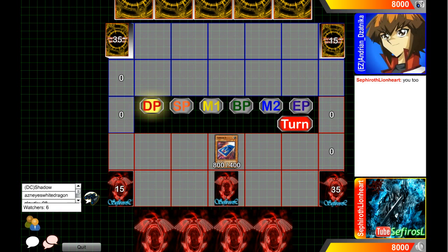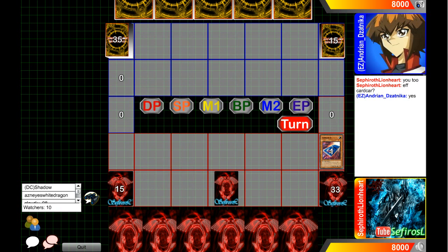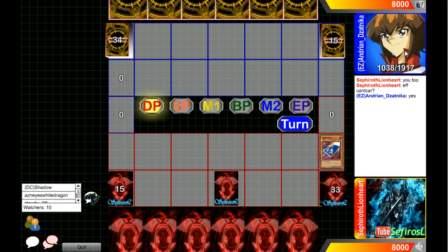Hey, what is up guys? So we are going to be casting this game between EZ and... Adrian? Andreon? DZ? I don't know, this name I can't. We'll call him the guy in the blue here at 1038 because I cannot pronounce that name — I think it's probably somewhere outside of the U.S., Czechoslovakian maybe. But anyways, he's going to be facing off versus Sephiroth Lionheart here in the red at 1398, probably one of the highest rated players at the moment. So let's see who's going to be taking victory here.